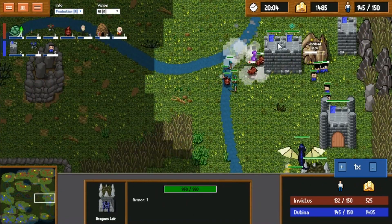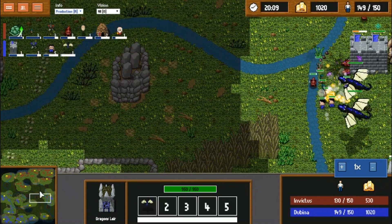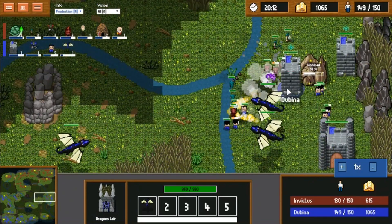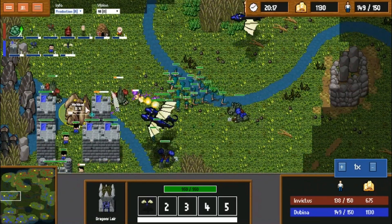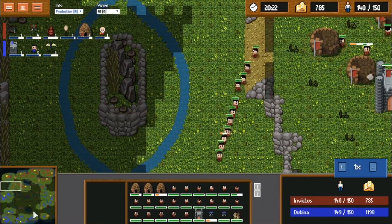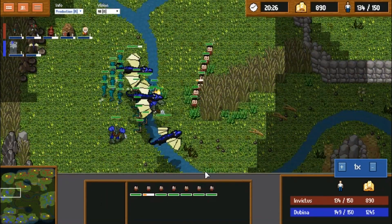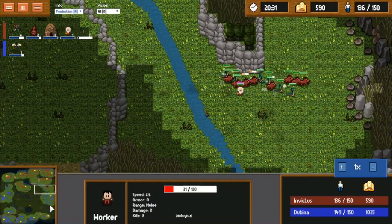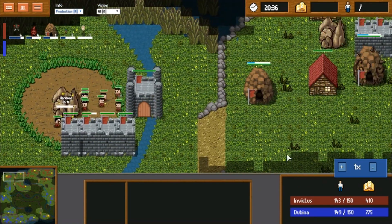Two towers up front — good idea. Those units will die, but reinforcements are able to come. Two werewolves over here forcing his army over. Why he's sending all those workers to their deaths is a good question — seven workers, free kills. If Invictus can't do something quickly, Dubbina is just going to win the war of attrition.